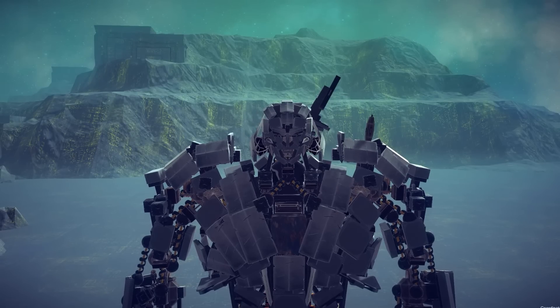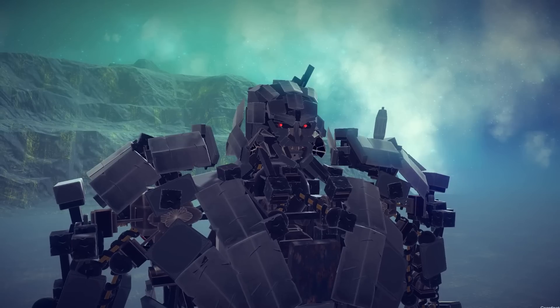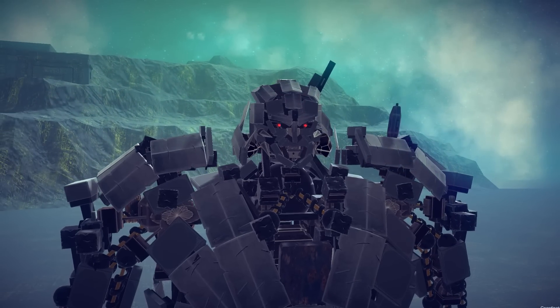Wait till you see this thing transform. What else can this thing do? Five and six does something — oh my god, he can blink! This is for role-playing — you can talk with him with the mouth: 'Hey shitheads, I'm a transformer.' This is so cool. Every creation needs eye blinking and talking now.